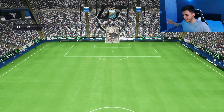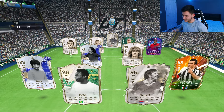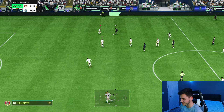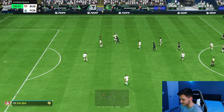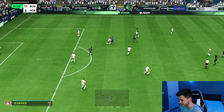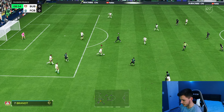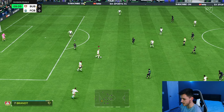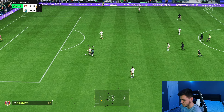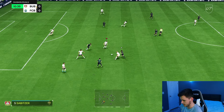Here we are in game number one with Julian Brandt. We're coming up against a very solid team with Van Dijk, Pelé, and Cruyff. On Futbin there are probably about 200 likes and 1500 dislikes for the card, so I'm quite interested to see how good he is. First things first, let's go ahead and test out the card's dribbling.